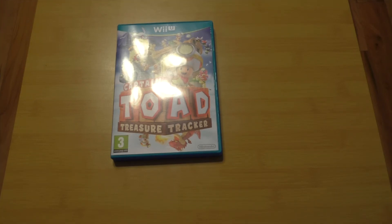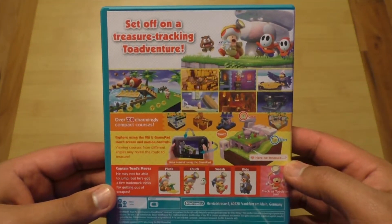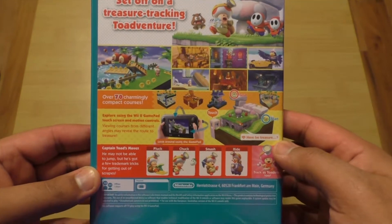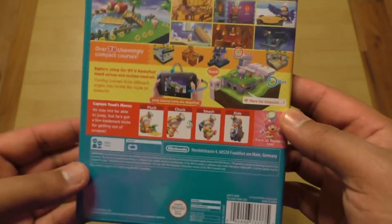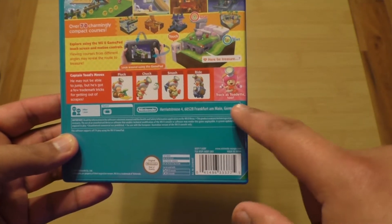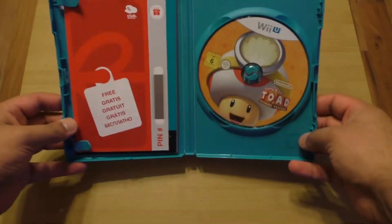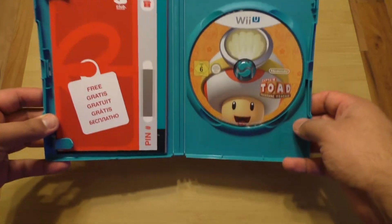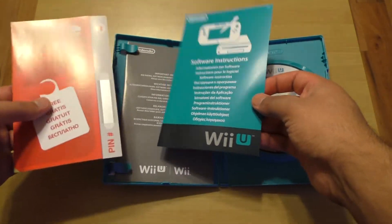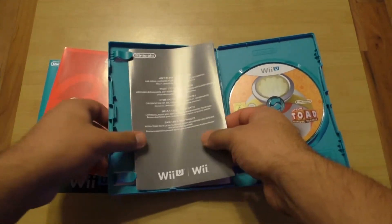Actually, I will upload gameplay but I will finish them off of course. So here it is guys — as you can see it's the back of the cover, it's really nice. 'Set off on a treasure tracking toadventure' — good playing words there. There are 70 levels in this game, guys. You can pluck, chuck, smash, ride, and track as Toadette too. And there's the front just to show you. There is the game disc — that's actually a cool disc — and of course you get the Club Nintendo points. You also get the system software instructions, nothing too important, and of course your important information booklet.